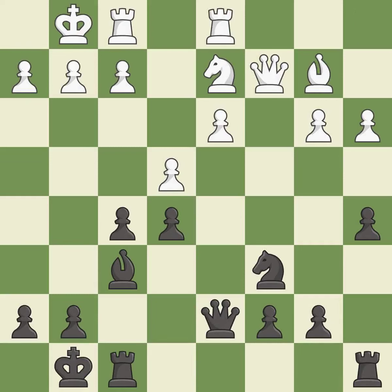This develops a rook off its starting square, getting it into the action. This activates a rook by developing it off of its starting square. This protects the attacked pawn. This is the only good move.